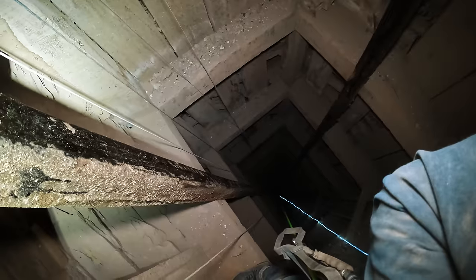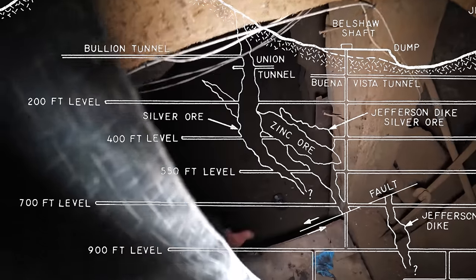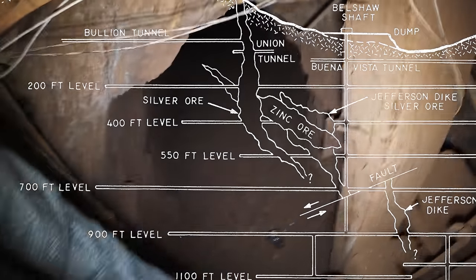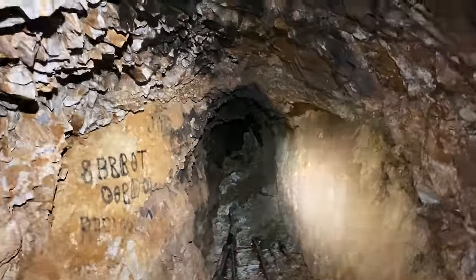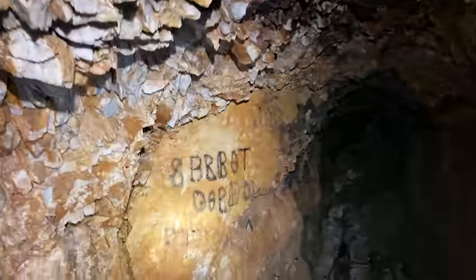My initial mission in this adventure was to rappel, to rope down 900 feet — that is the entirety of the Union Mine. The Union Mine is by far the biggest mine here at Cerro Gordo, and off of that 900 feet branches close to 30 miles of mines that just honeycomb everywhere underneath this town.